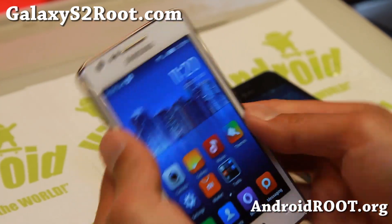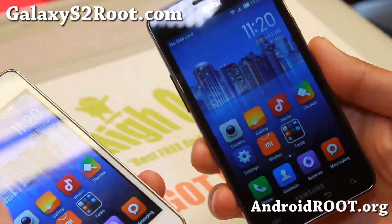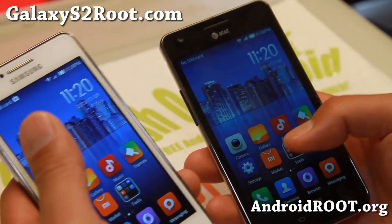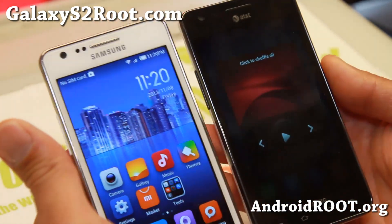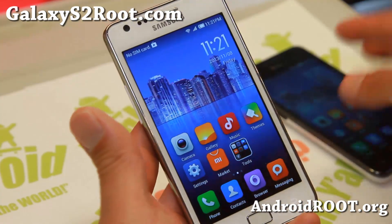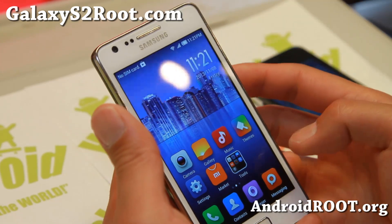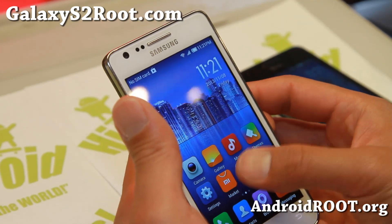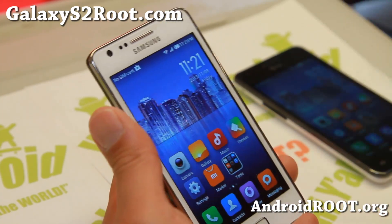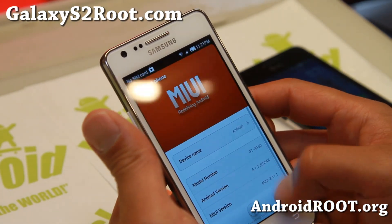Hi folks, Max from GalaxyS2root.com. This week we're checking out the GTI 9100 International and also the AT&T Galaxy S2 SGH i777. We're looking at the latest version of myUI ROM — version 5, they call it V5. I haven't really gone over this ROM in a long time but it has certainly improved a ton since last time we looked at it.